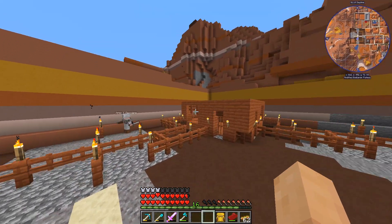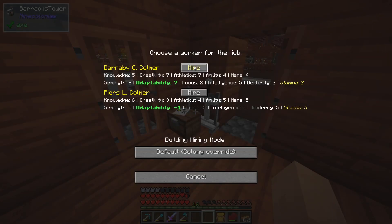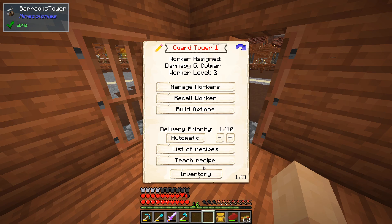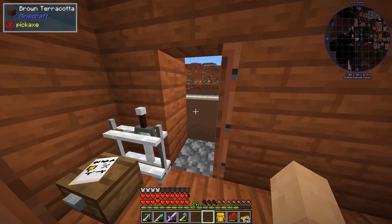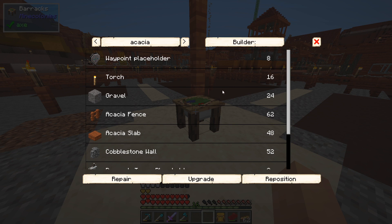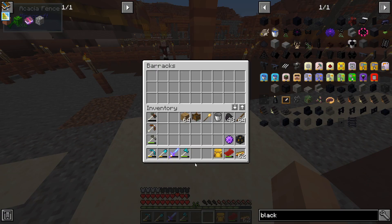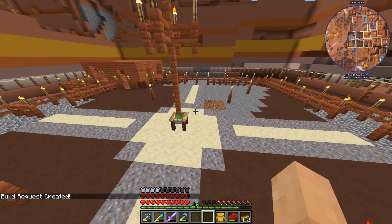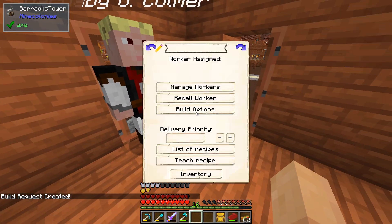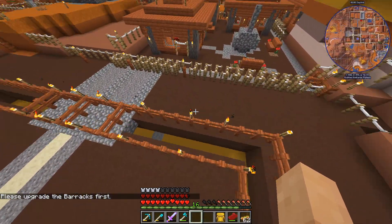The barracks is done - apparently this gives us a guard tower now. This guy looks pretty good: seven adaptability, three stamina. Is it just another guard tower in general? I'm a little confused as to what this barracks has warranted me. As you upgrade you get more. We'll hit upgrade because that's what I'm doing these days - and this one is pretty cheap!